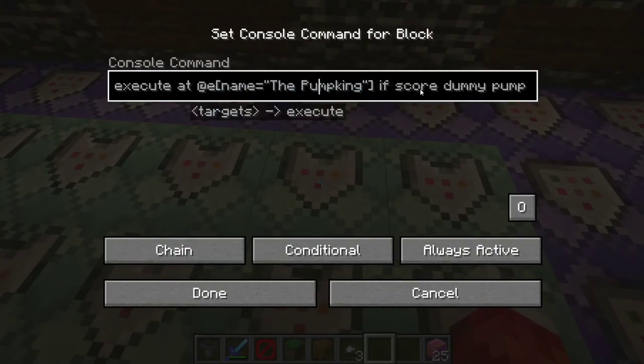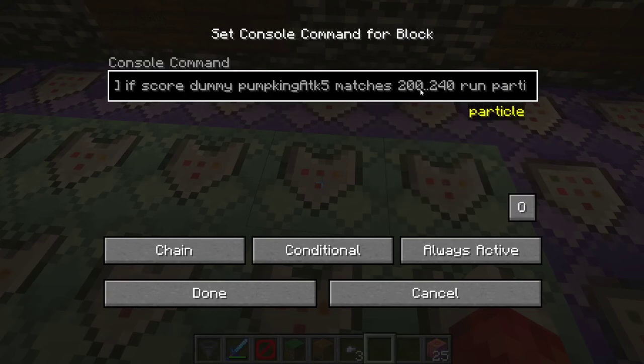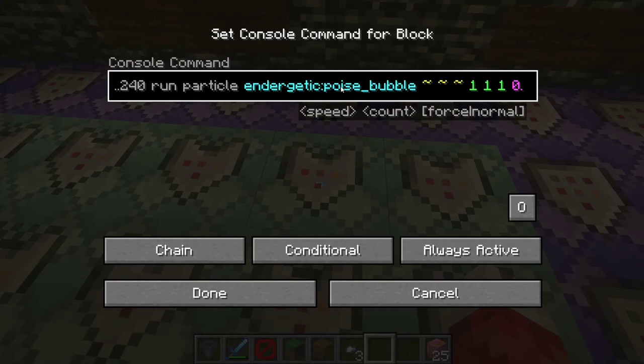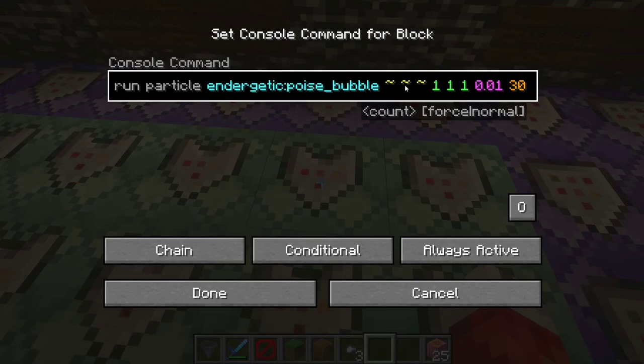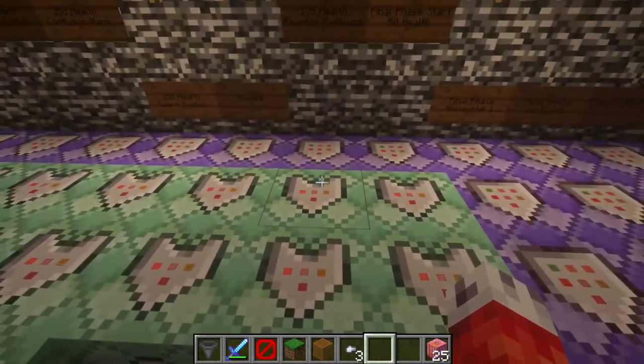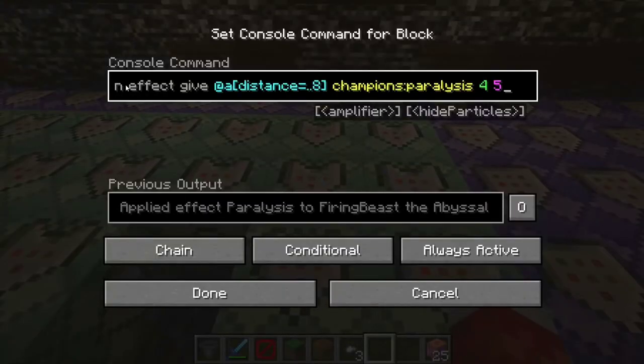We play a particle effect around the pumpkin to let players know he's about to cast a spell, for approximately two seconds as long as the timer matches between 200 and 240. I used a cool energetic poisy bubble from the Energetic Expansion mod, but you can use any particle you like. Enchant crit is another good one - we have it at local coordinates with a delta of 1,1,1, a speed of 0.01, and 30 particles.